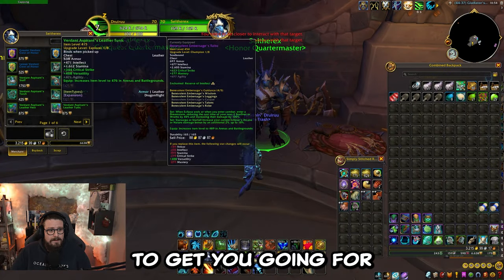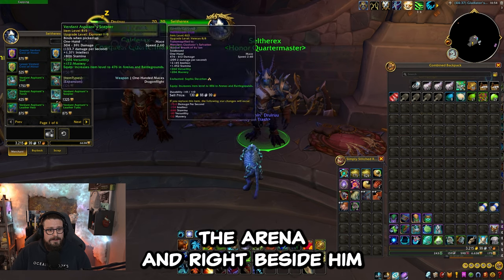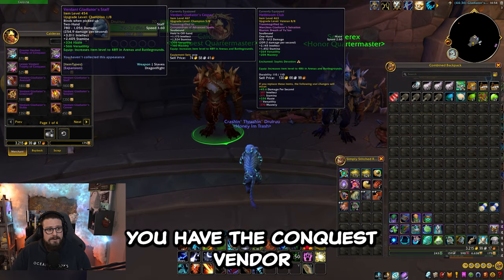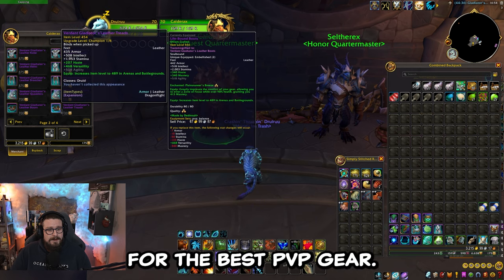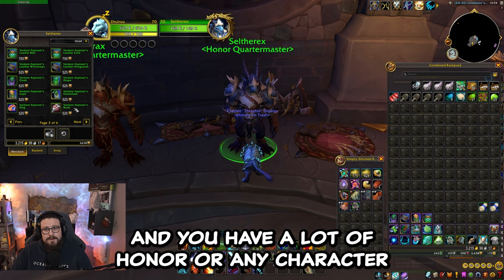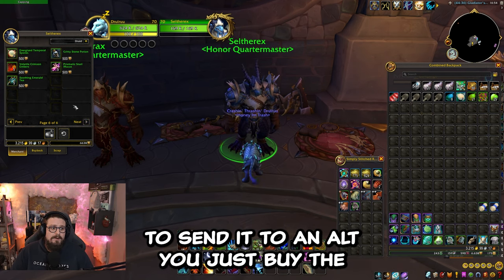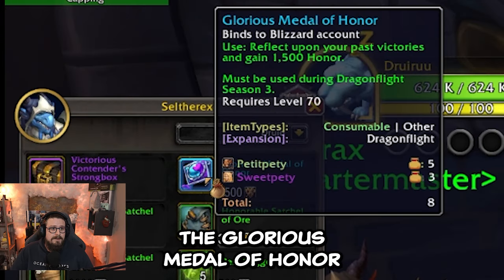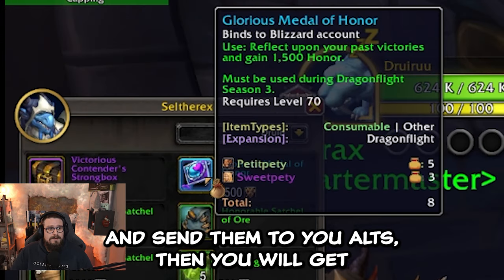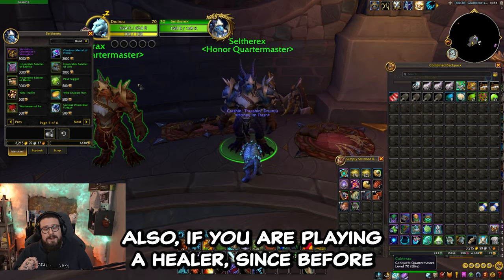You have the honor vendor right over here to get you going for the arena, and right beside him you have the conquest vendor for the best PvP gear. If you have a main with a lot of honor and want to send it to an alt, you just buy the Glorious Medal of Honor and send them to your alt and you will get going really fast.